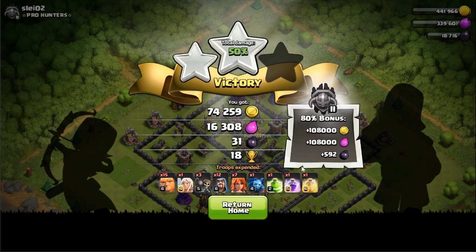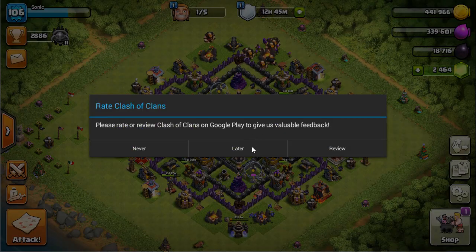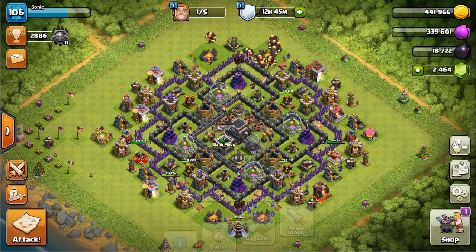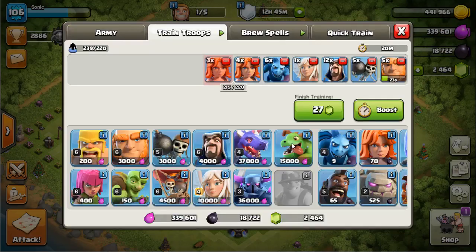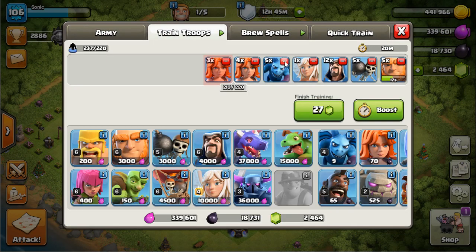50%, two stars. Not great loot obviously, but the bonus made back more than I spent on dark elixir, lost a little regular elixir but that's alright. While trophy pushing to Masters 3 I actually maxed out my gold storage - gold is definitely something you get a lot of when pushing. Elixir sometimes not so much.